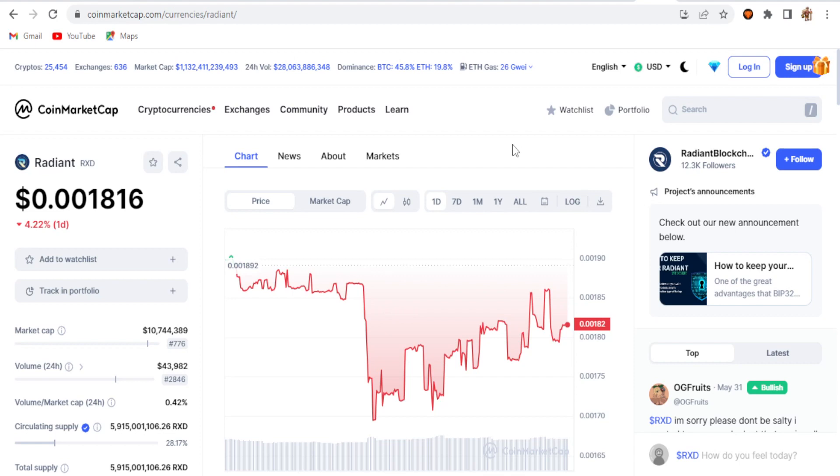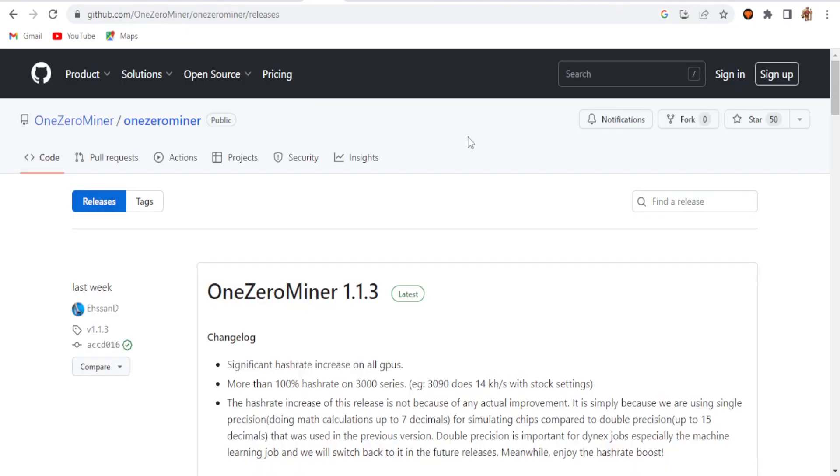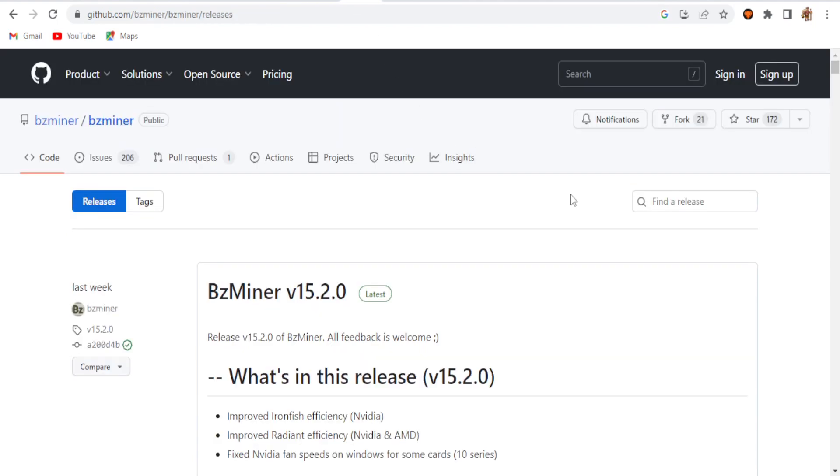Today I'm going to use dual coin mining with Dynex and Radiant. I'm going to use 1zero Miner version 1.1.3, the latest version for Dynex, because SRB Miner is having a crashing issue — a Mallob registration error and security errors. That's why I'm using 1zero Miner 1.1.3. However, 1zero Miner is not available on HiveOS, so I'm using a custom URL to install it.